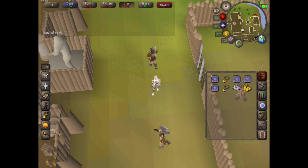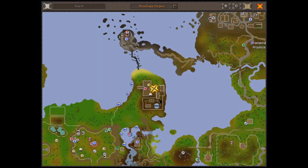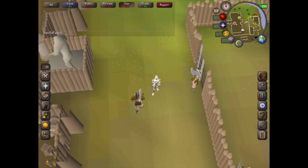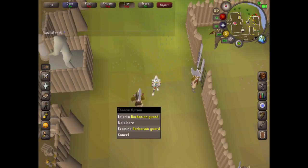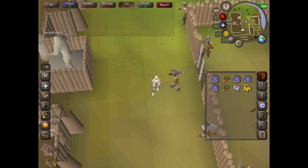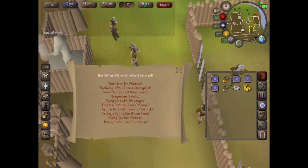To start the quest, use the games necklace to get to where I am on the map. Use the option Barbarian Outpost and that will take you here. Then just talk to the Barbarian Guard, and the Barbarian Guard will give you the Barrow Crawl card.